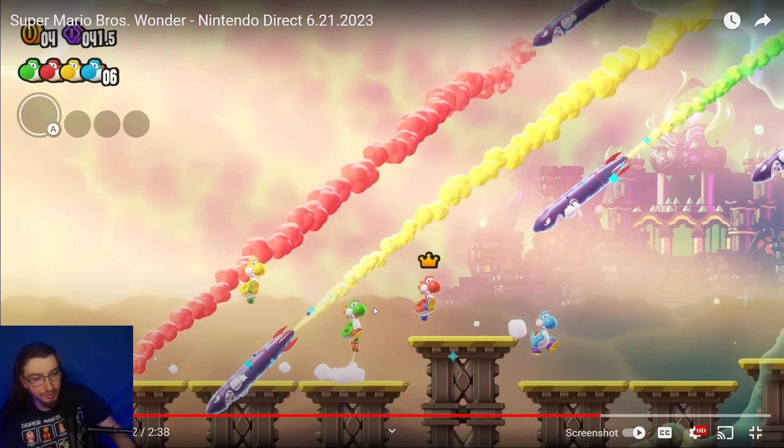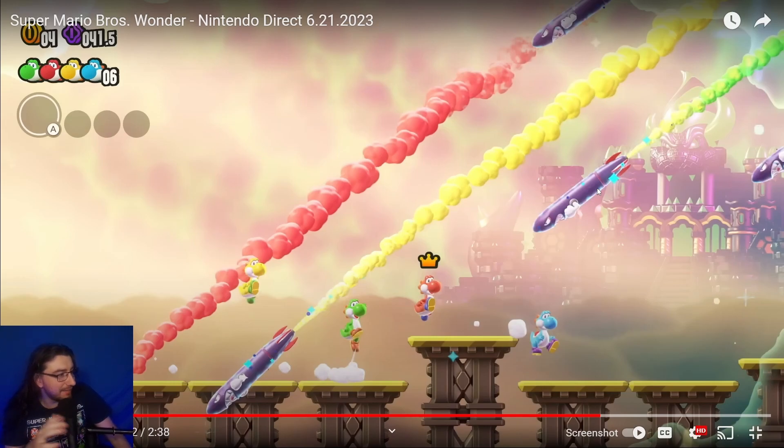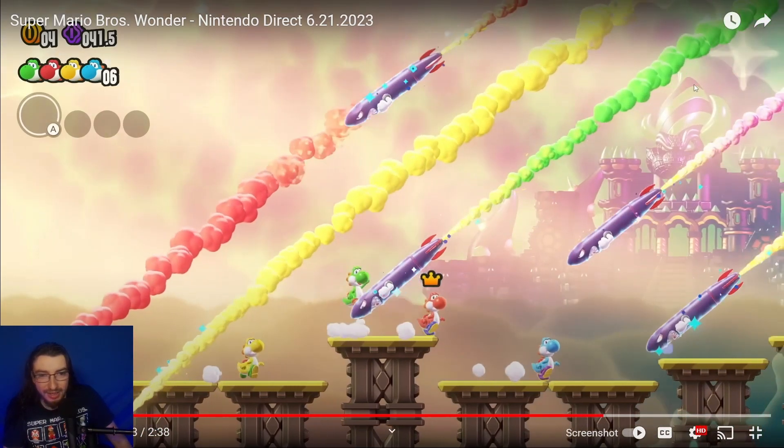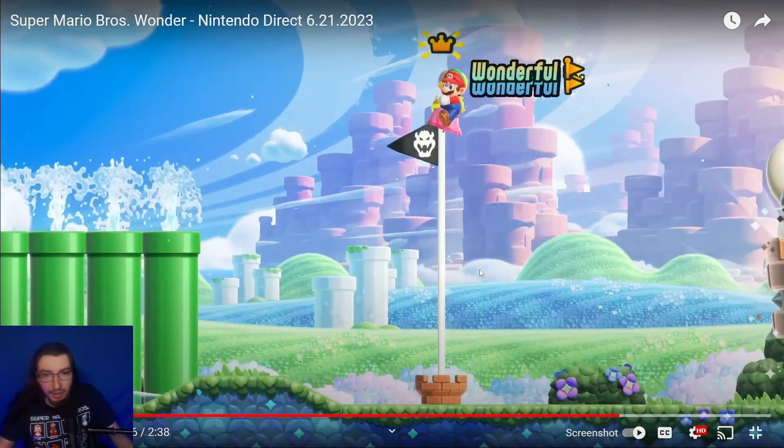Everybody can play the same character, and for Yoshis there are four colors: green, yellow, red, and light blue. There's also what looks like a Torpedo Ted — or as I'll dub him, Missile Mike — that shoots paint out the back in various colors: yellow-to-red, yellow-to-darker-yellow, yellow-to-green, purple, and orange. Then we get the flagpole again.